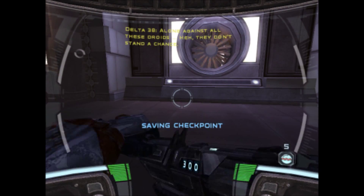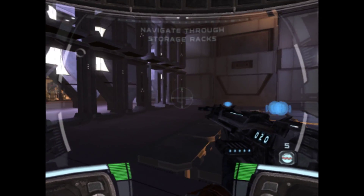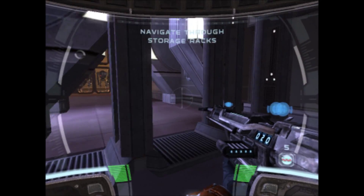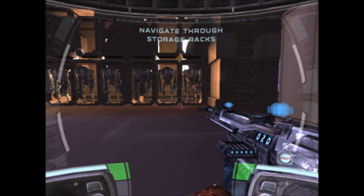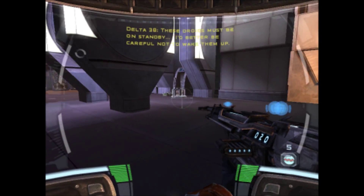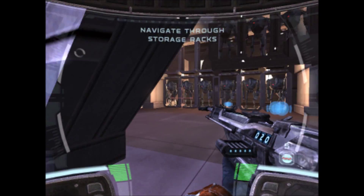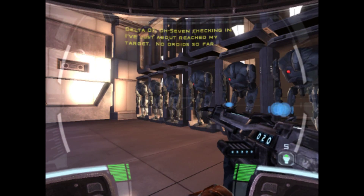Hello, against all these droids, they don't stand a chance. Seated crouch, by the way, I'm gonna go this way. These droids must be on standby, I better be careful not to wake them up. Look, that guy's — they give me some ammo here, just in case that guy decided to destroy ammo. 07 checking in, I've just about reached my target, no droids so far.